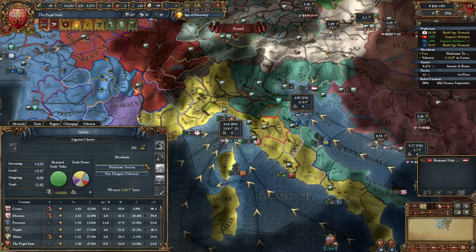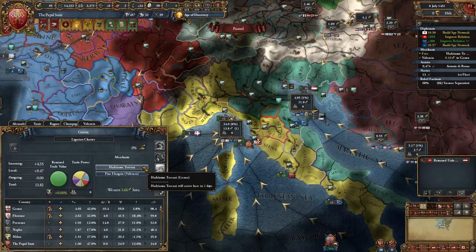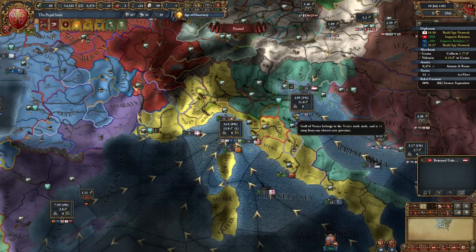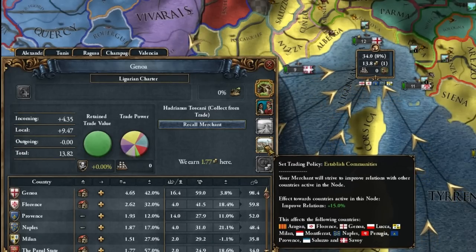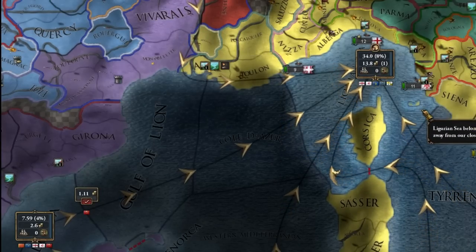In the meantime, I'm transferring one merchant from Alexandria to Genoa — or you can go to Venice just to launch a trade policy that improves relations. This means our aggressive expansion declines faster.